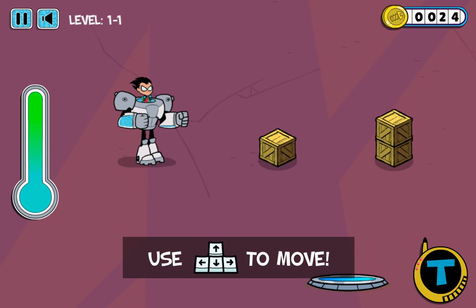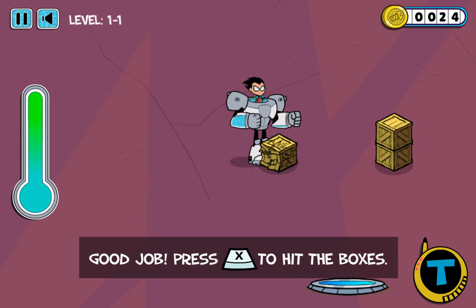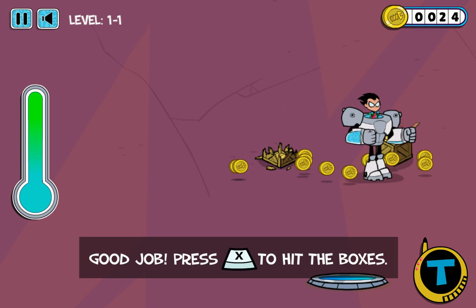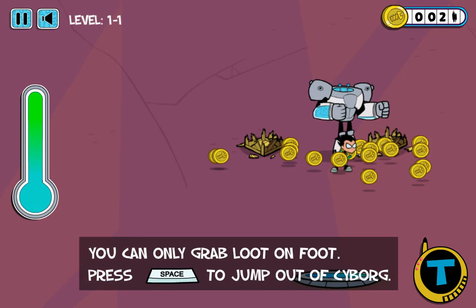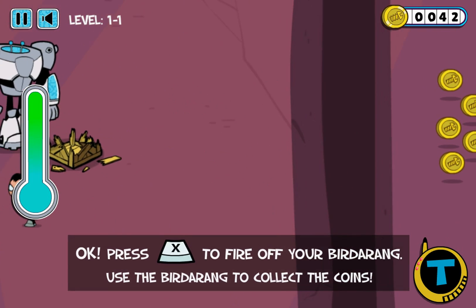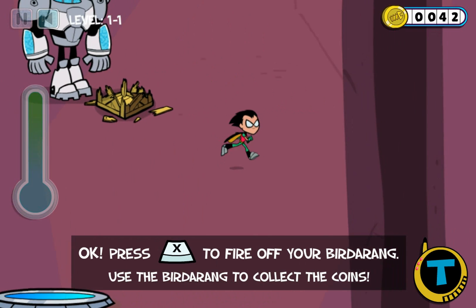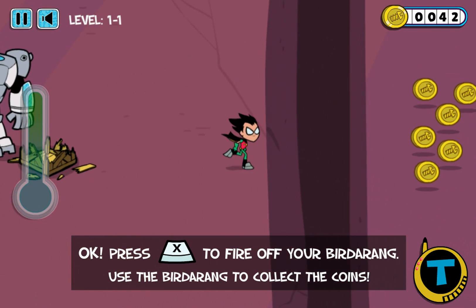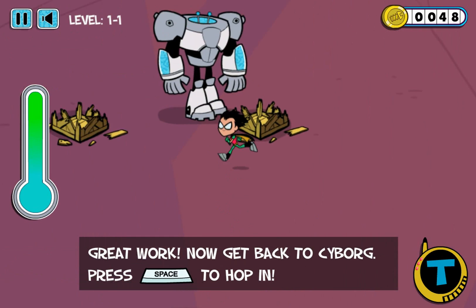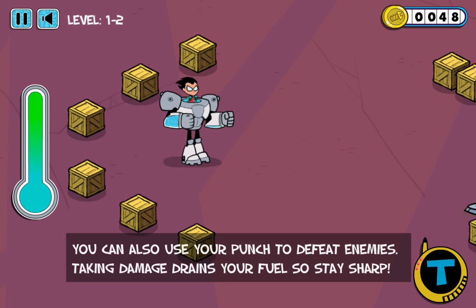Oh sweet, use the arrow keys to move. So as you can see, this is actually a game where you can move - you have free control of the characters, which is pretty awesome. After you hit all the boxes, press space bar and you can collect these coins as Robin. Pretty sweet. Press X to fire off the Birdarang. It's not the Batarang, it's the Birdarang! So let's go inside the portal. Stage complete, it's pretty easy.